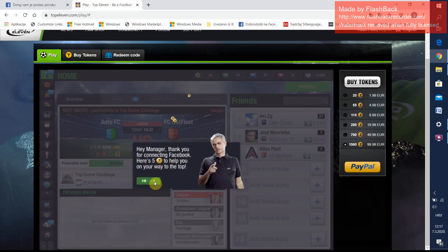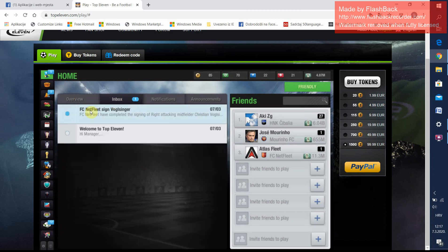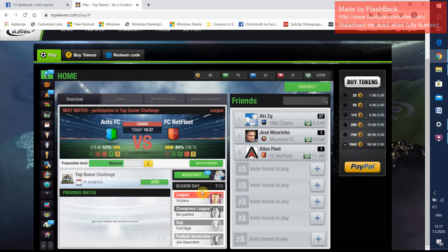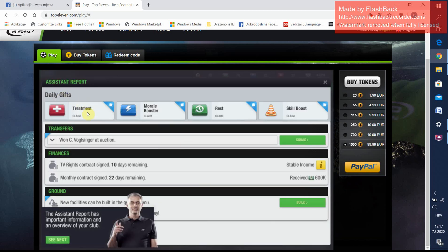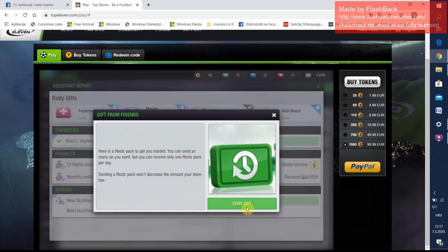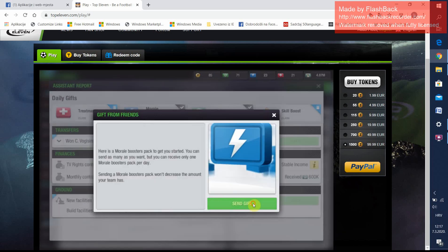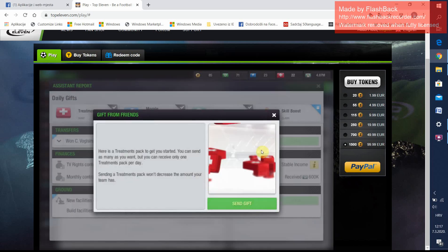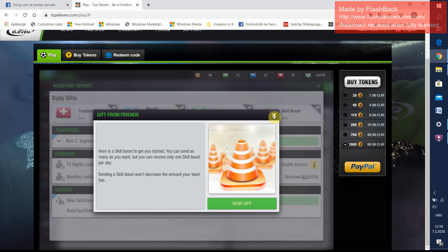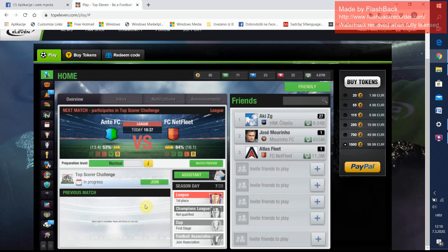This is the bonus of five tokens. Here is the notification inbox — messages, announcements, overview, assistant. This is daily gifts from your friends or from Top 11. You can claim them and send to your friend.